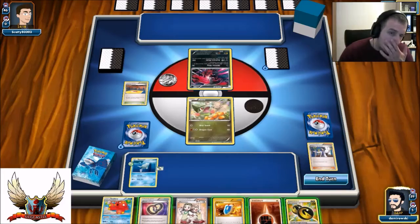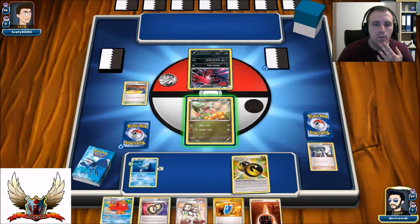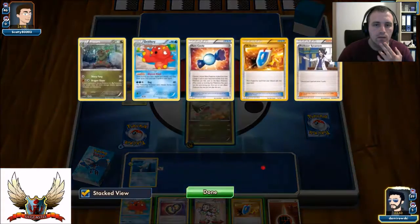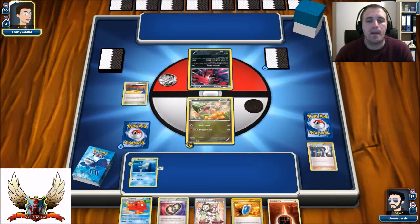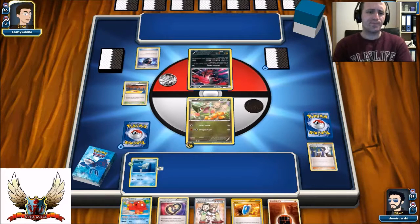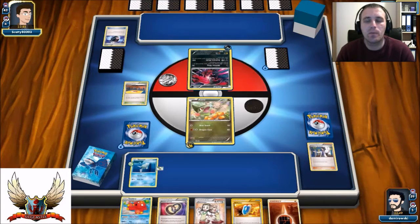There's a Teammates in hand. If I get a knockout I can use it, but I can't knock out the Yveltal — it can only hit for 50. I'll attach a Double Dragon Energy and pass for now. Next turn I have Octillery, so I can use Abyssal Hand and maybe find Rare Candy and Haxorus. I also have Vs Seeker so I could grab a Sycamore. His turn 1 looks like he'll play Sycamore, discarding a lot of energy — and there are also two Gallade.